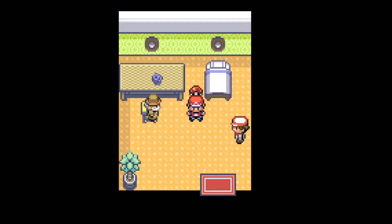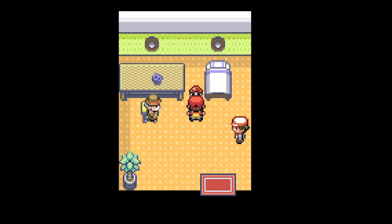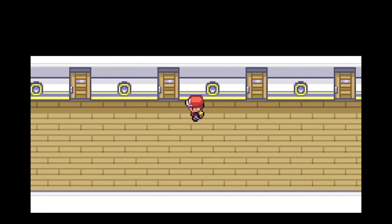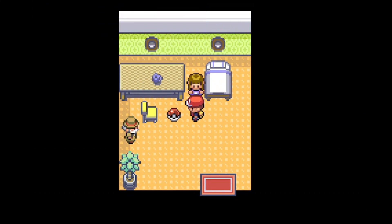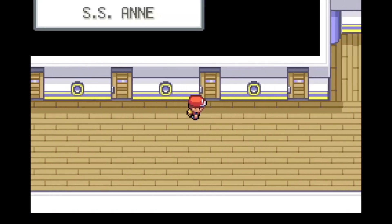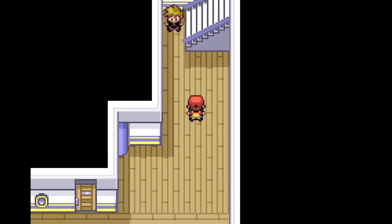Alright, I am back. I fought all the trainers in this little sub area, except for one — we'll get that in a second. These items that these guys were hiding were Stardust — I'm pretty sure Stardust you just use to sell it. This doorway here: I fought these people. This one is an X-Attack, which I don't use. I don't use X-Attacks or any of those, so that was kind of useless for me.